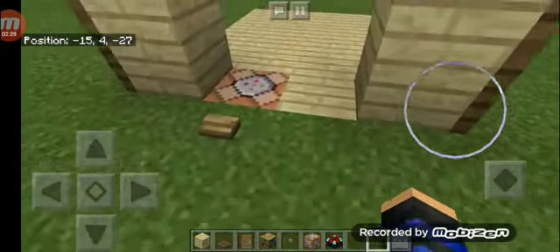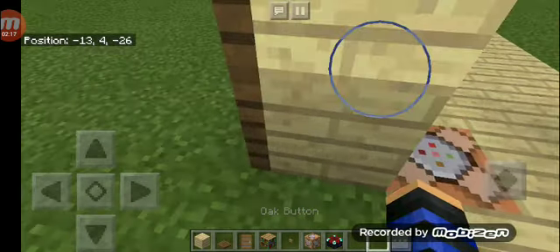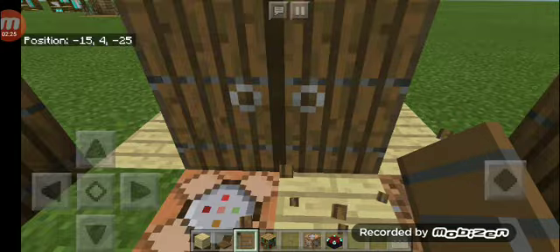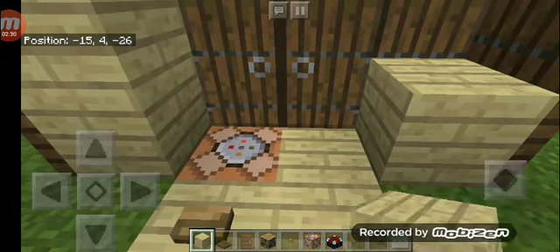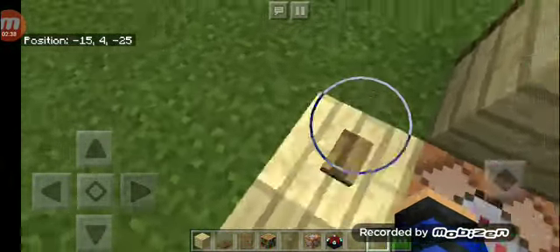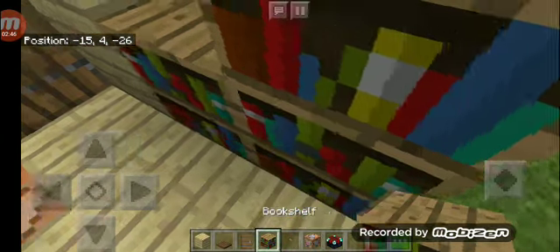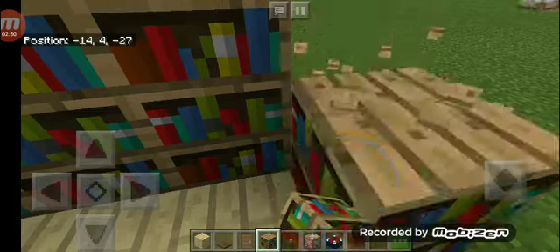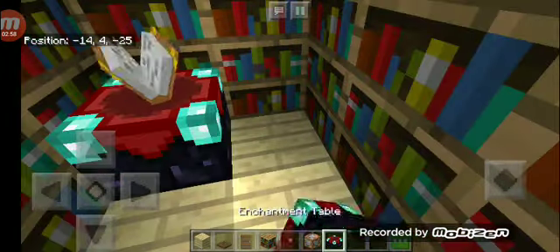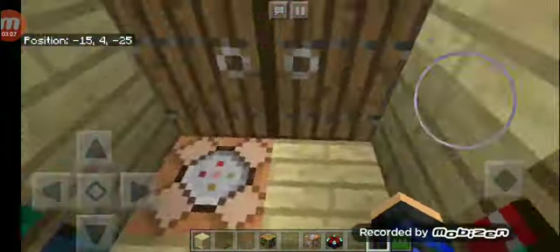Now in the back, break this and put a door here — a spruce door. Put doors here and put the birch wood planks back. Now in here, dig two blocks and put birch wood planks. I'm going to dig two. Now I'm going to put the bookshelf. Let's put the enchantment table.